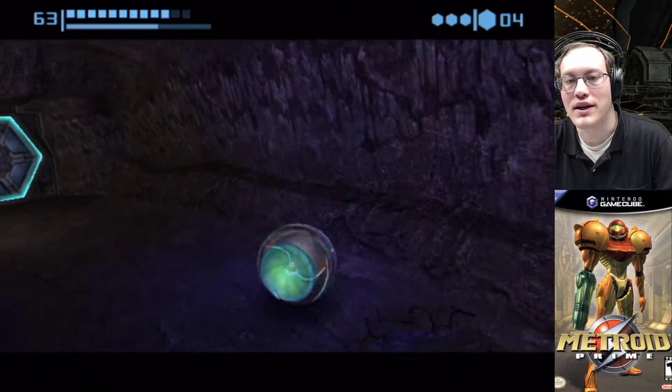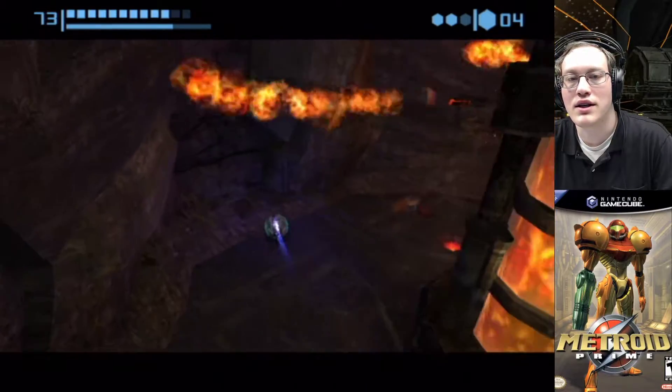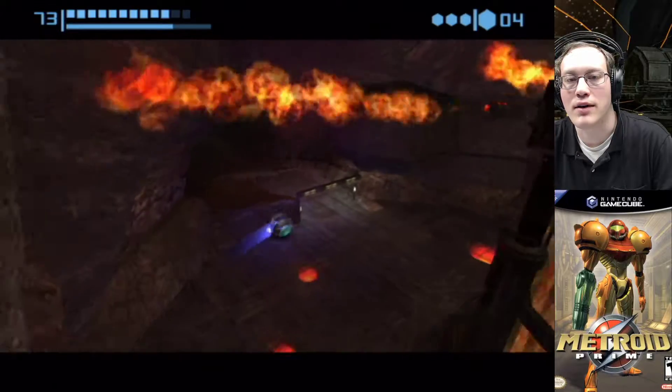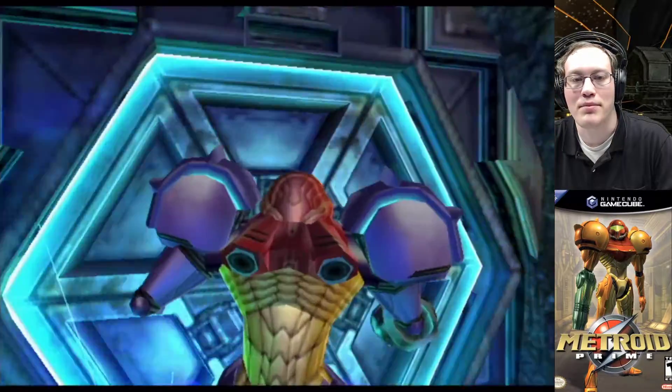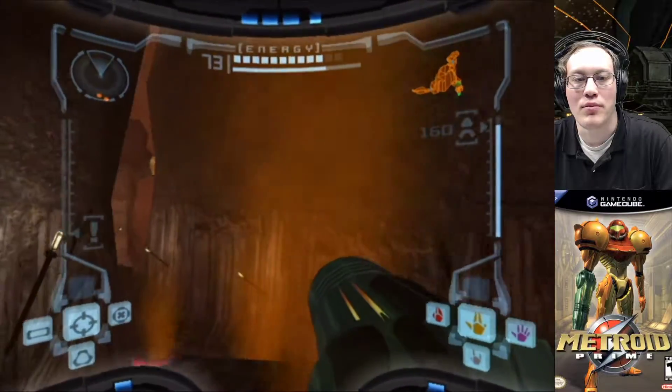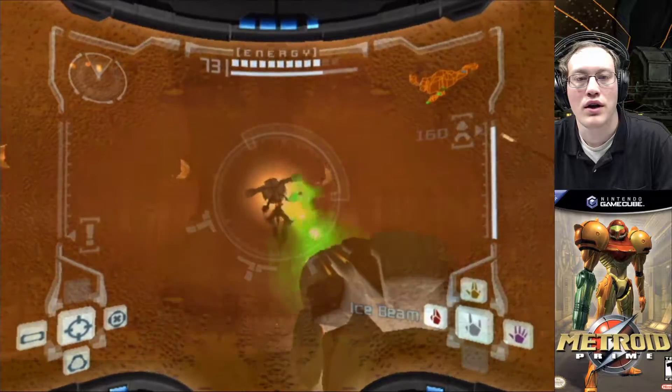Speaking of game-intended purpose, look at these clowns. That's a cool thing you can do with these Triclopses — when they're facing away from you, you can drop a bomb, and the bomb will lock into their mouth before they can turn around and fight you. So that's kind of cool.